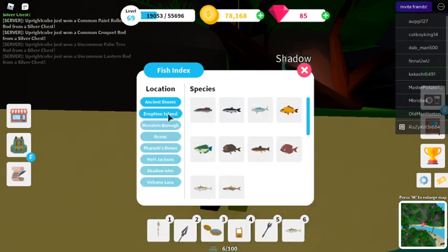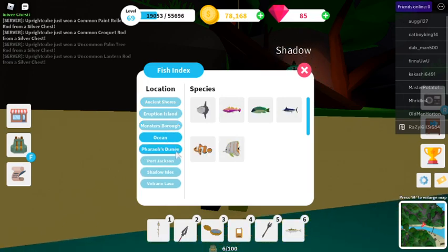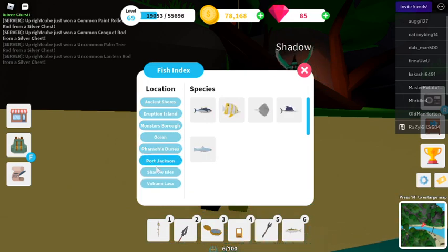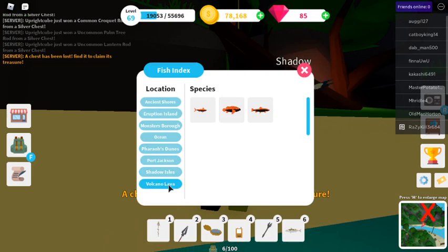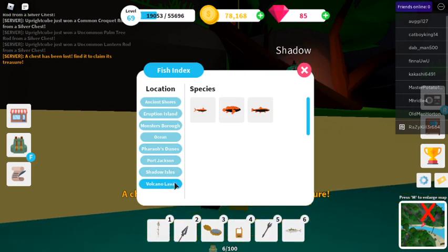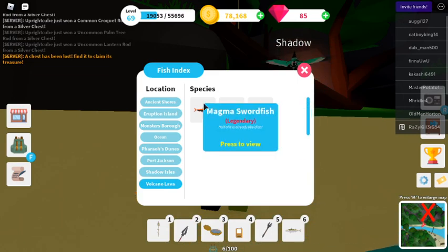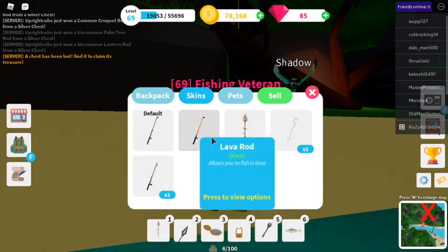There's Ancient Shores, Eruption Island, Monsters Burrow, Ocean — I don't know how to pronounce that — Dunes, Port Jackson, the main island, Shadow Isles, and Volcano Lava. You do need a special rod for that — the lava rod.